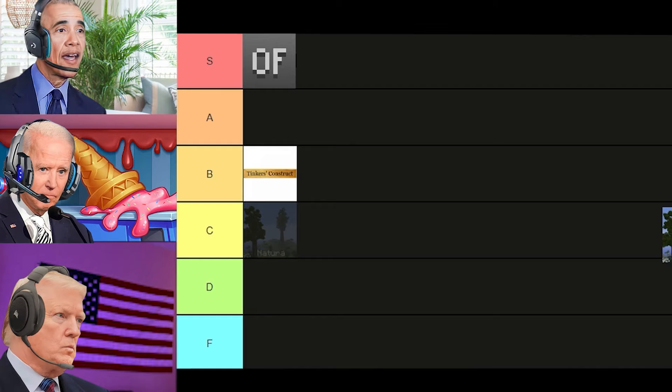How about the Natura mod? What does it add? It adds a few small additions like new trees, berry bushes, and also nether trees. I don't know, I guess C tier. How about the Rogue-like Dungeons mod? Does it add dungeons into the game? Of course it does — why else do you think it would have the word dungeons in the name? If that's the one that adds that tower thing that goes down underground with a huge labyrinth-type thing that has a shit-ton of loot, I would say B tier.